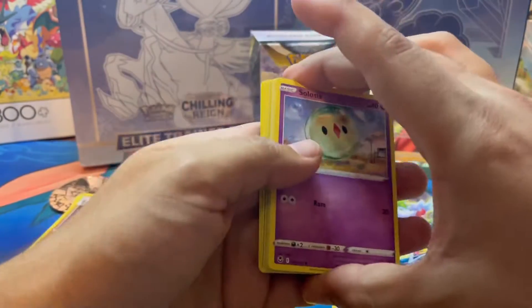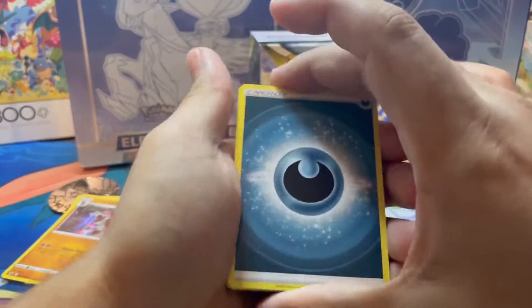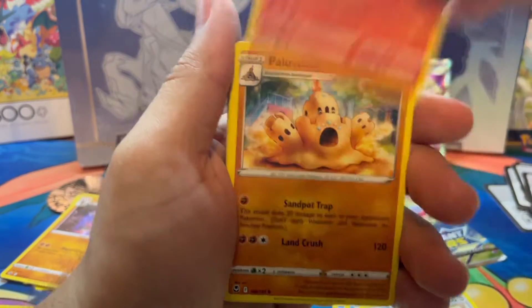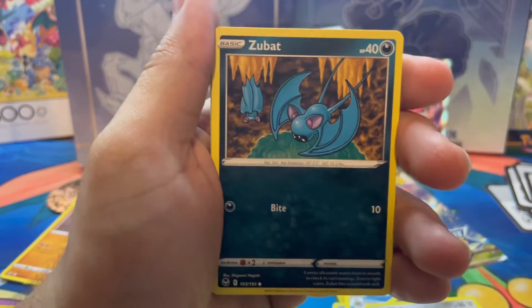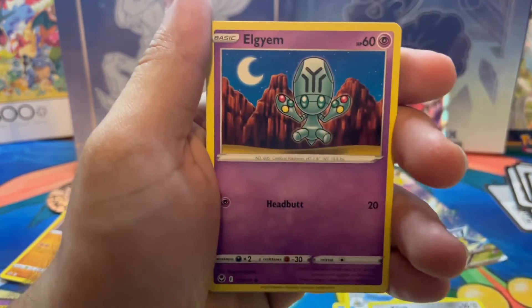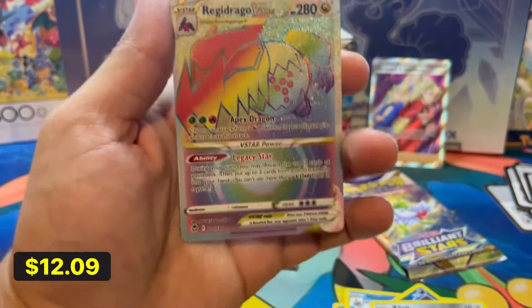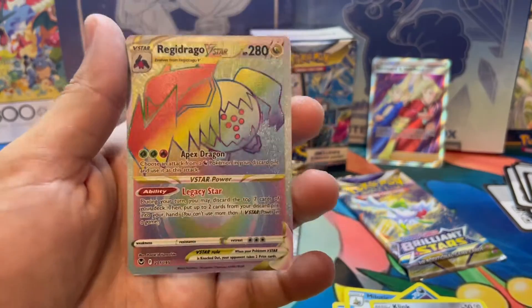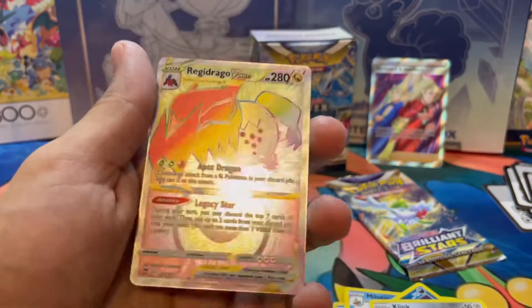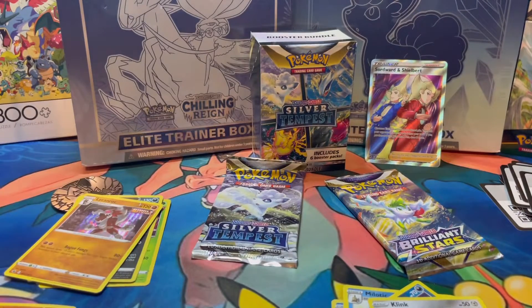I could feel it, I could feel it. This might be it. Let's hope. Toracat, Polisand, Dragonair, Solus, Zubat, Pungus, Plygma, Sandy Gas, Gym Trainer into a beautiful Regidrago V-Star Rainbow Rare! There you go — our first big hit of the day! Let's go ahead and sleeve that bad boy up.